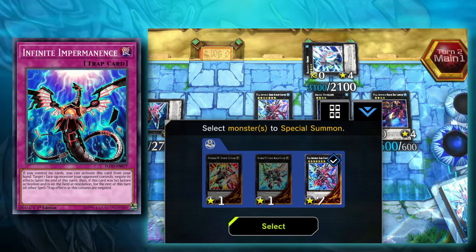You can also dodge an Imperm on Abyss Dweller this way. Your opponent might save an Imperm just for Abyss Dweller, so you can wait for them to activate the Imperm and then chain the Armored Eggsy trap card to summon Utopic Draco Future. If your opponent doesn't activate an Imperm, you can just wait for Abyss Dweller to resolve before ranking it up into Utopic Draco Future just in case.